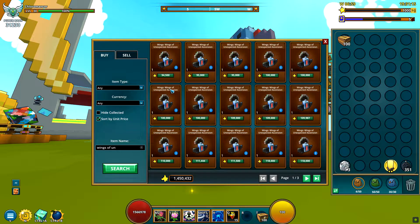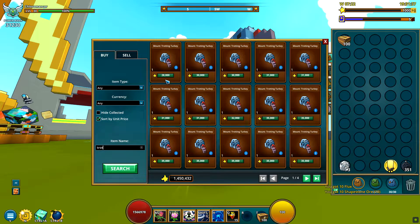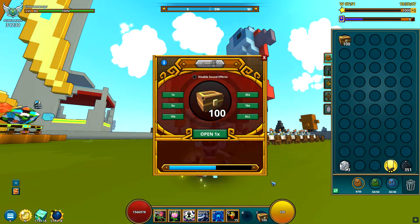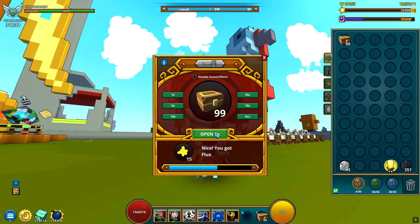You can sell the Wings of Turkey for 100,000 flux, so if you're lucky enough to get them. But most likely, let's be honest, we won't get them. Or you can sell some turkeys — the price is up. I remember them being 5,000 flux only. I don't advise opening them, but we'll see — maybe I'm wrong.